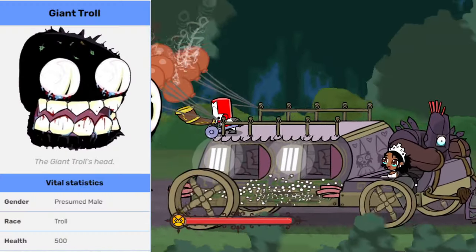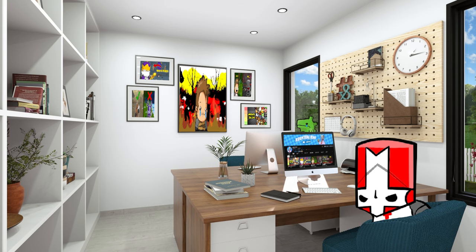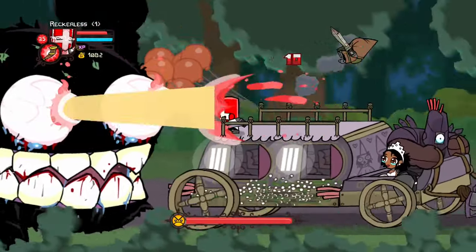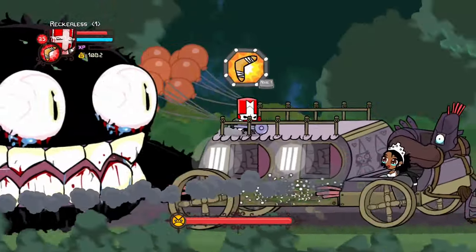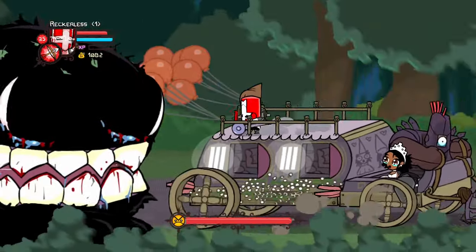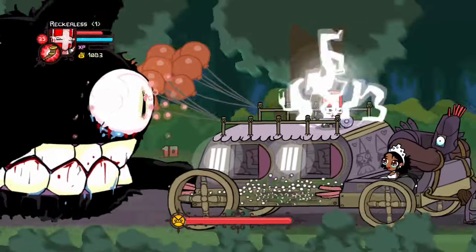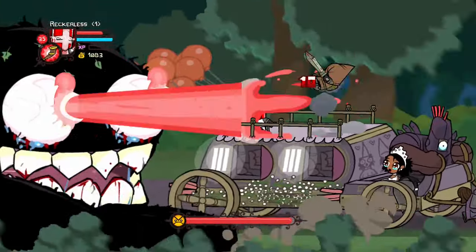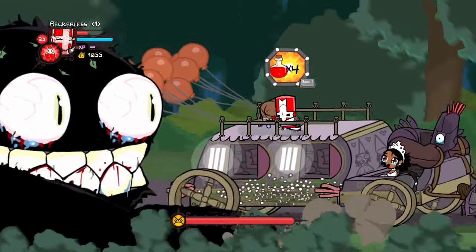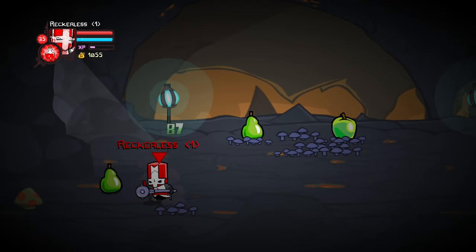According to the wiki, the troll has 500 HP in normal mode. 500 divided by 6 equals 83.33, so we had to do that 83 times. This is unfortunately the first boss of the run that is impossible to do with this challenge. But that's not going to stop us, so after swiftly defeating the troll boss by other means, we moved on to the second cave.